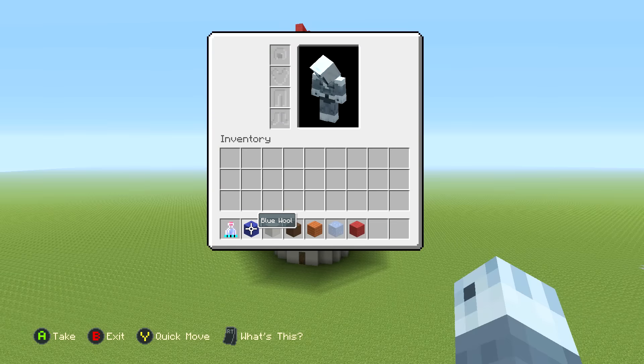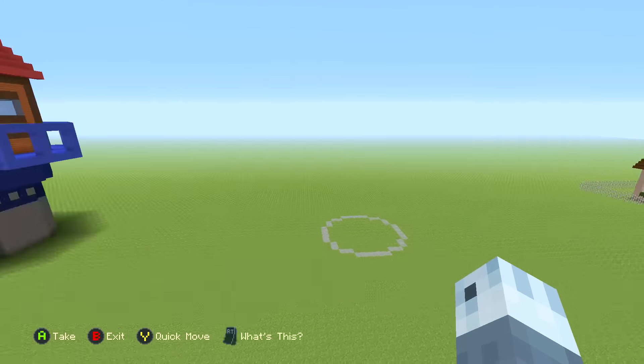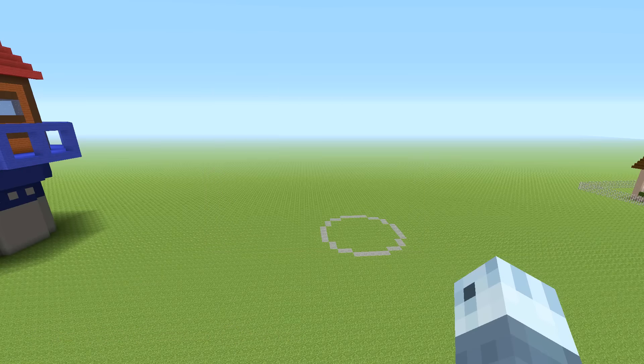For this build you're going to need blue wool, block of quartz, brown stained clay, acacia wood or acacia planks, ice, and some red wool. Right now we're just going to be needing the blue wool and the block of quartz. Let's get started.